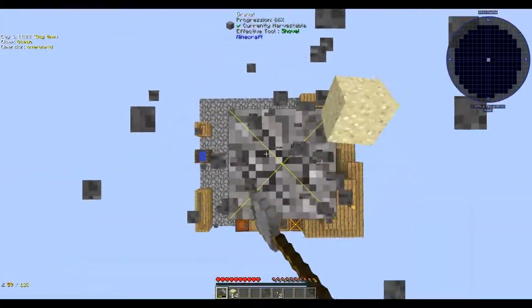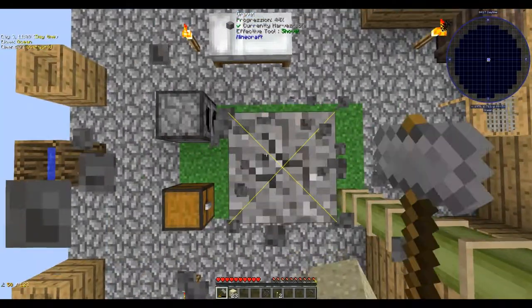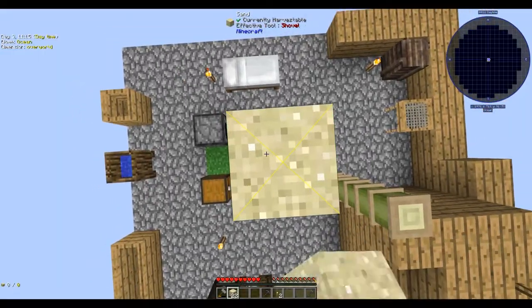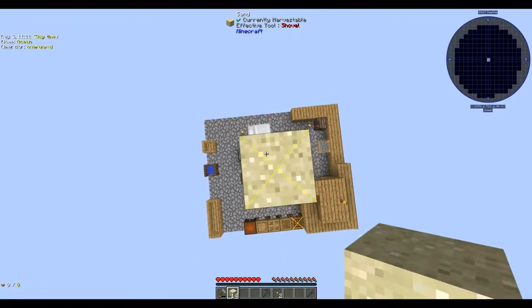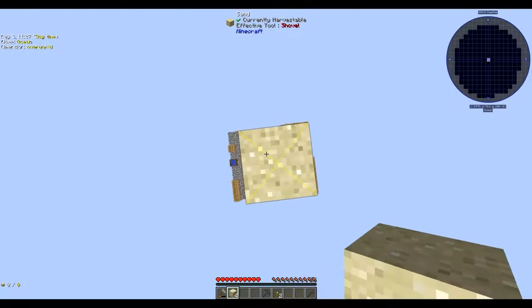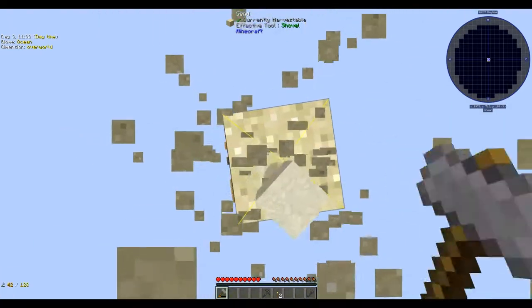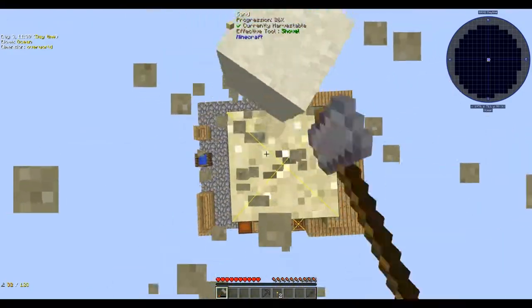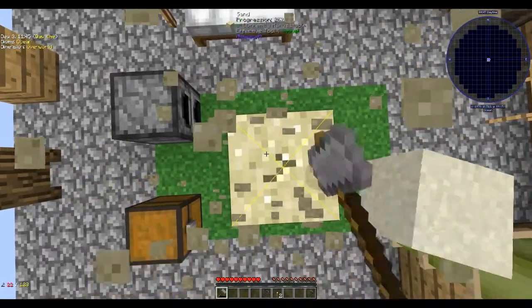We can turn this into sand and then turn the sand into dust, sieve the dust, and we'll end this session after we've sieved. I've got to remember to save one or two dust. Somewhere down the line you can get auto sieves and auto hammers - it is a process that will be automated. I have noticed on this as well there is the EMC mod - Equivalent Exchange. It's not as OP as it used to be, but it's still OP - I'm gonna guess they've changed the recipes to make everything harder.